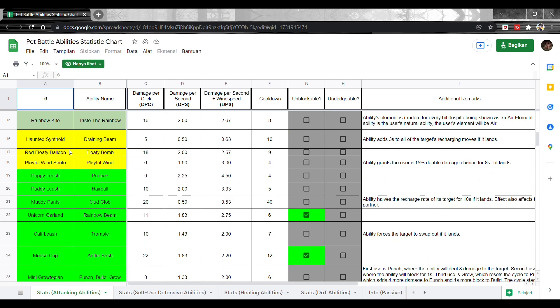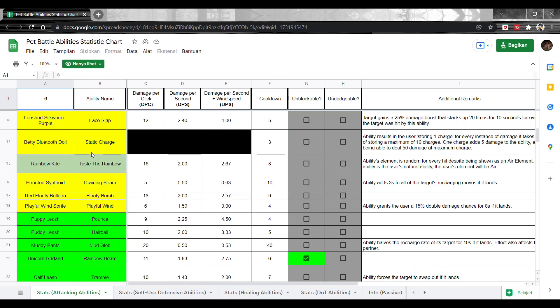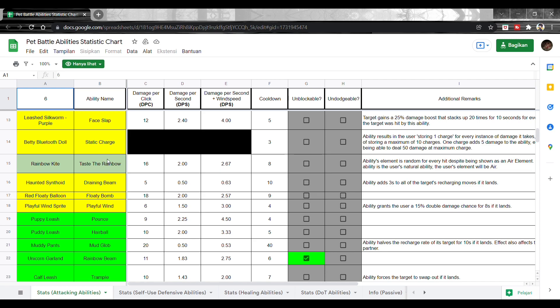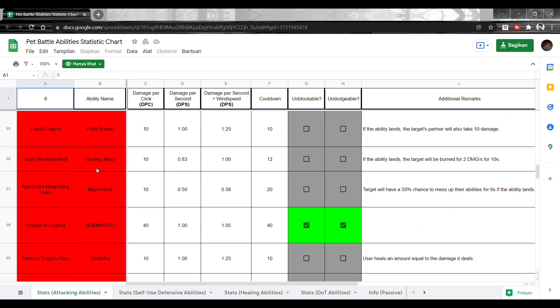Ada elemen-elemen-nya juga. Yang kuning, yang rainbow — dia nggak punya elemen, bisa semuanya. Yang hijau ada, yang merah ada, api, air — kayak gitu.